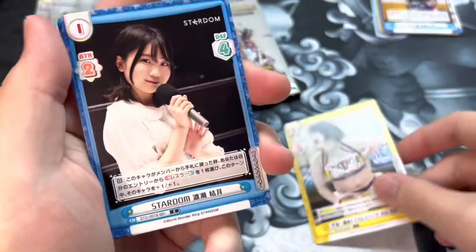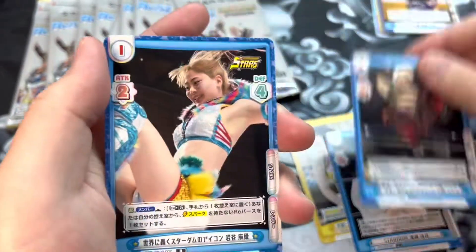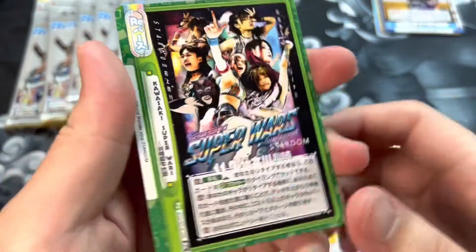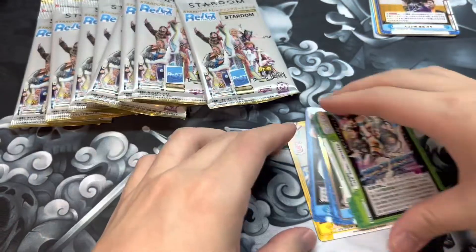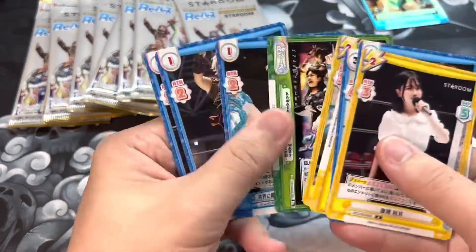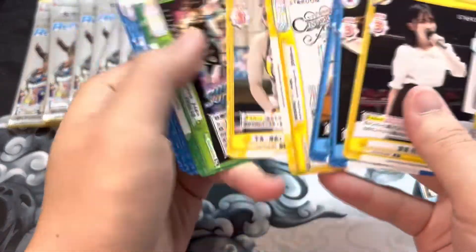Here we have Waka, another ring announcer, another day-of card, Mayu, Tam Nakano, and another gold-bordered card — a Super Wars Rebirth cancel card. We already got two gold-bordered cards, which is really good because I thought there would only be one. No duplicates so far, so here we go with our third booster pack.